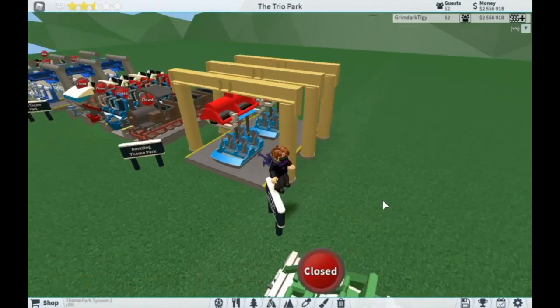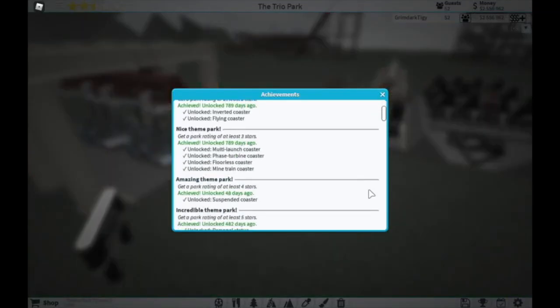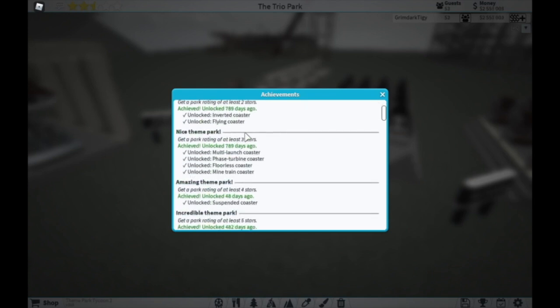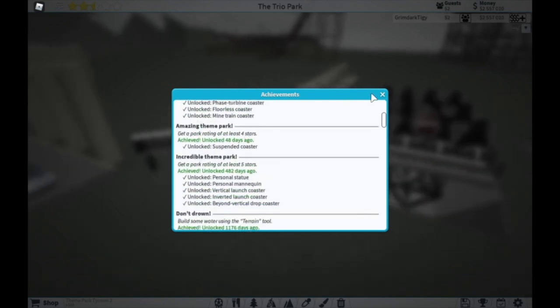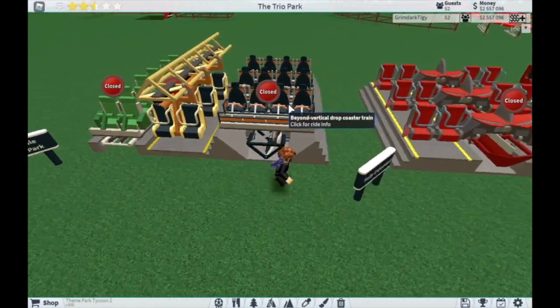There's only one coaster for the 'Amazing Theme Park' achievement, which is the Suspended Coaster — it came out in a recent update and I did a video showcasing it. You get this from getting four stars. These next three are from the 'Incredible Theme Park' achievement requiring five stars. This unlocks the Vertical Launch Coaster, the Inverted Launch Coaster, and the Beyond Vertical Drop Coaster.